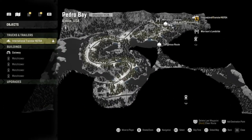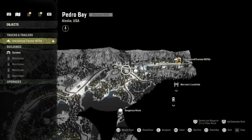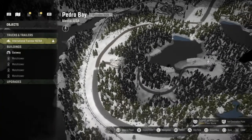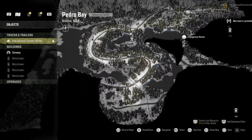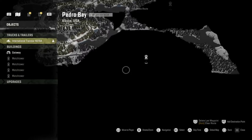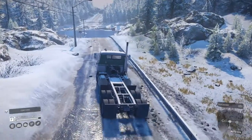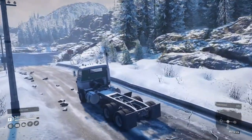We are now in the Pedro Bay map. It's primarily on road, so first I think we'll carry on and hit the watchtower here — we just need to turn off and follow this road to it. There's also another watchtower nearby that we should be able to get, and hopefully we can uncloak the garage as well. I have driven this map very briefly — I was trying to find an upgrade for one of the vehicles and had a bit of an off-camera explore.